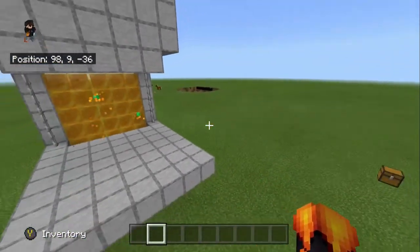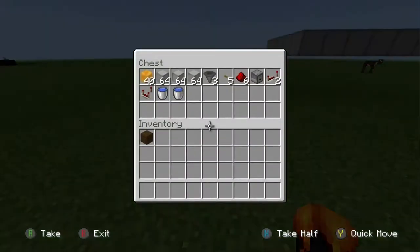So what you will need for this tutorial is 40 honey blocks, about 3 stacks of building blocks, 3 hoppers, 5 oak buttons, 6 pieces of redstone, 1 dropper, 2 redstone repeaters, 1 redstone comparator, and 2 water buckets.